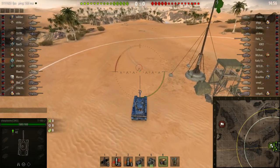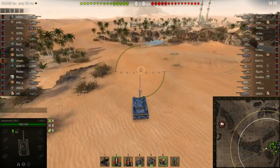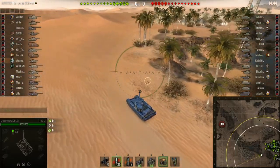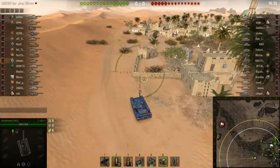This tank is a T-100 LT, a Russian tier 10 light tank, and the map is Sand River. I'm going to get 6,600 spotting damage in this game, do around 850 damage, and kill one or two tanks. This is a ranked battle.